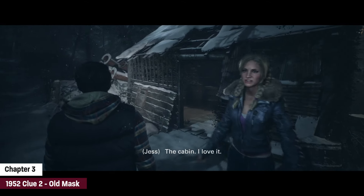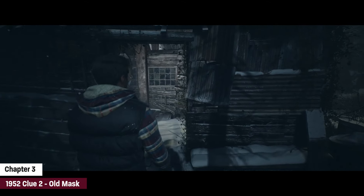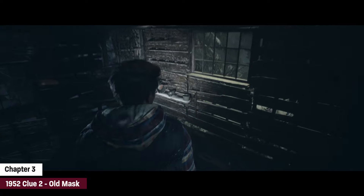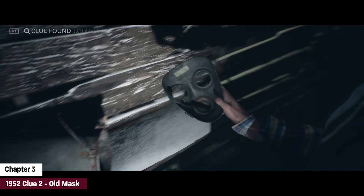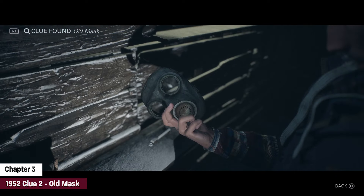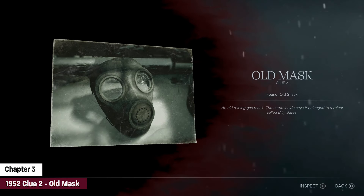Moving on to this tiny little cabin, we're gonna find an old mask in here on the right side, so we're gonna enter it and pick that up. Then we're gonna use that as a prop if you choose to — you know, maybe scare someone.